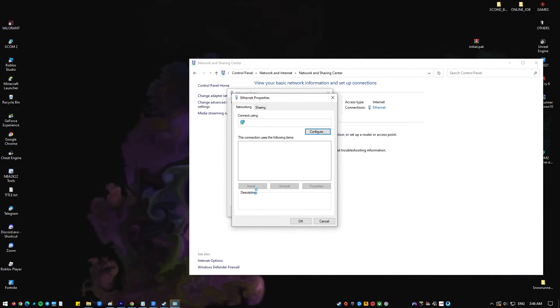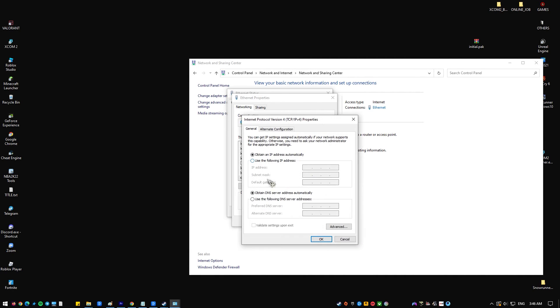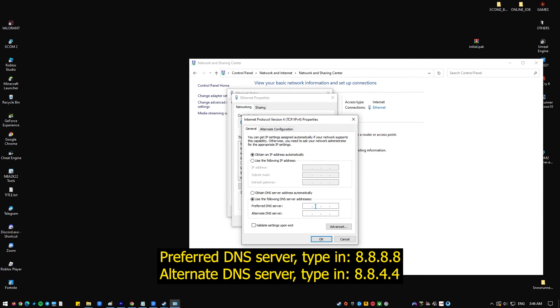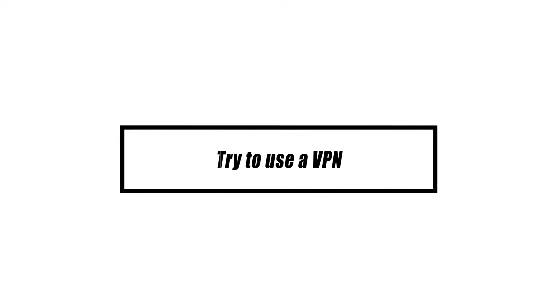Go to Network & Sharing Center and click on Change Adapter Options. Right-click on Ethernet Network or Wi-Fi and click Properties. In the Ethernet Properties window, click Internet Protocol Version 4 (TCP/IPv4), then select Properties. Select 'Use the following DNS server addresses.' For your preferred DNS server, type 8.8.8.8, and for your alternate DNS server, type 8.8.4.4. Make sure to enable Validate Settings upon Exit, then click OK.